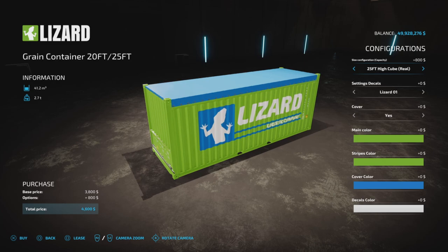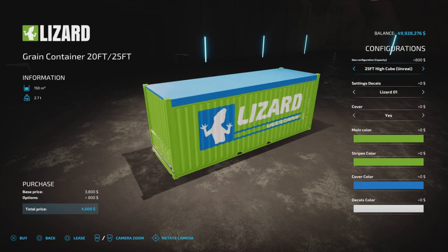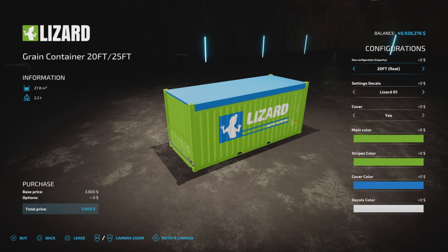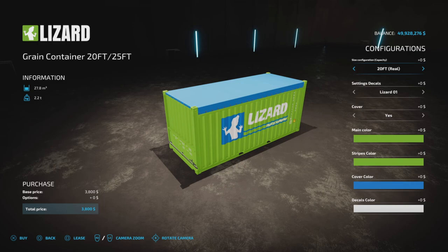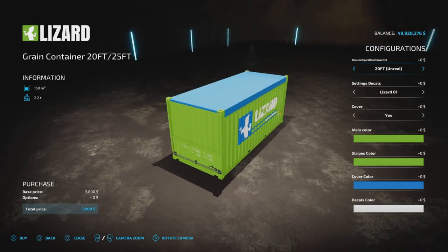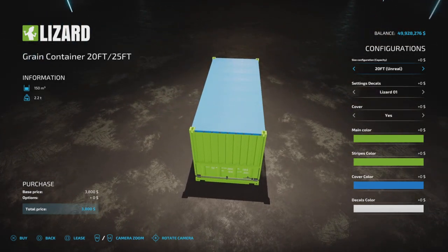The 25-foot high is 41,000 but unreal is 150,000. So if you're going to go with the unreal capacity on these containers, I would recommend just going with the standard 20-foot container and leaving it there, because you still get the 150,000 liters — 20-foot unreal, 150,000 liters. It is what it is, and you have all your options of course, those all stay the same.